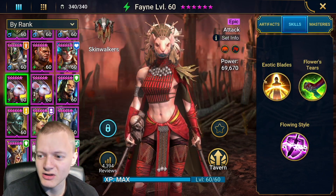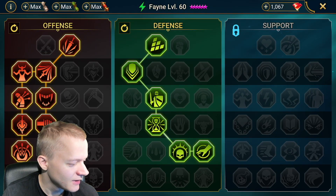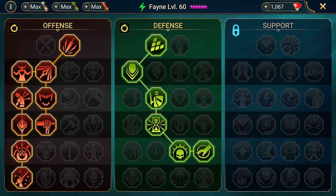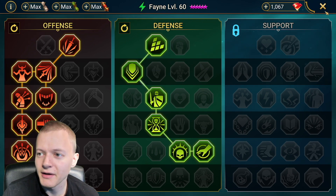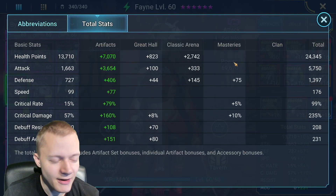Now let's take a look at her masteries. I'll hide my camera — so yeah, there we go, that's the masteries for her. Now let's move over to Skull Crusher, who is running at 176 speed.